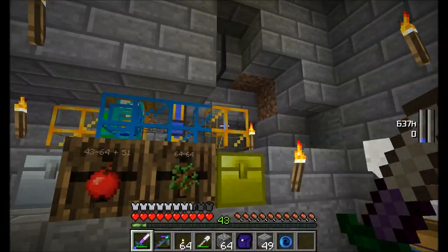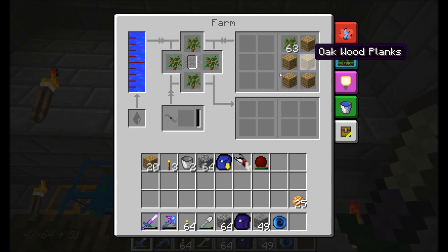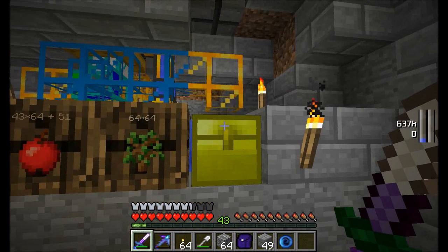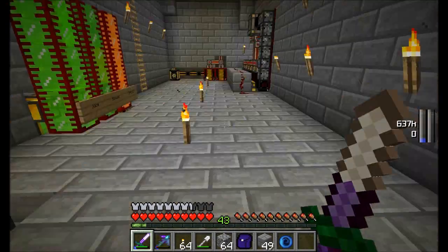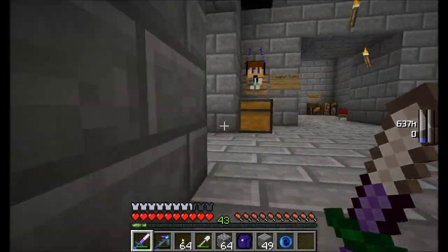I didn't really waste too much resource-wise. I do have a good amount of saplings, but I ran out of resources — all my dirt and fertilizer's gone. But that's not a huge surprise. We have a lot of oak saplings, which is good news because we're going to probably need a lot of that stuff once we really start drawing power.